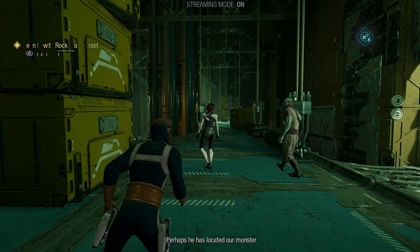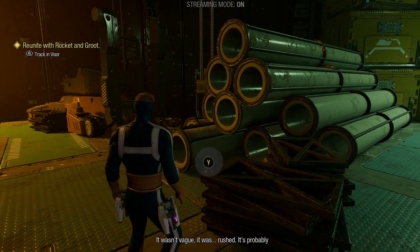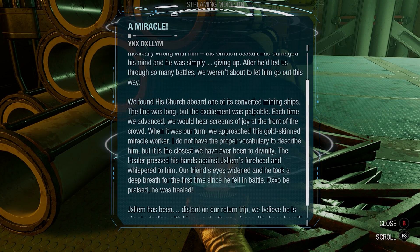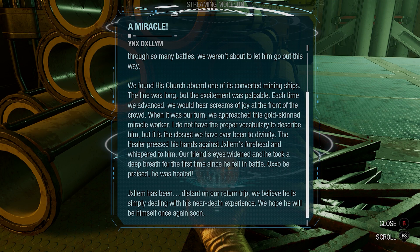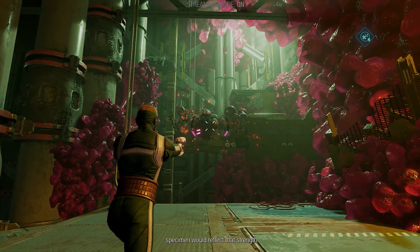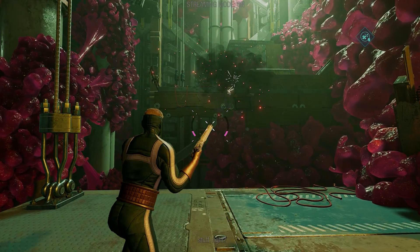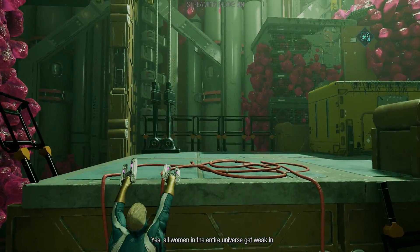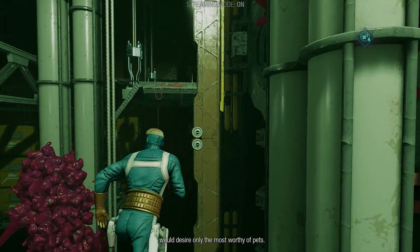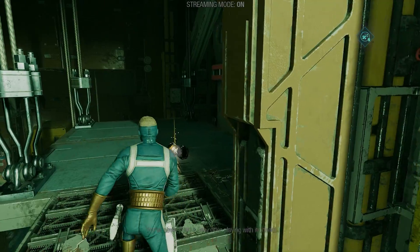Rocket - not now, Quill. Perhaps he has located our monster. We don't even know what it looks like - the intel was extremely vague. It wasn't vague, it was rushed. Really some cute little nightmarish abomination. Maybe Hellbender is a renowned warrior, an ideal specimen. The cute stuff, yes - all women in the entire universe. Exceptional female - she would desire only the most worthy. That's... you've never seen a baby otter playing with its hands. I cannot refute this.